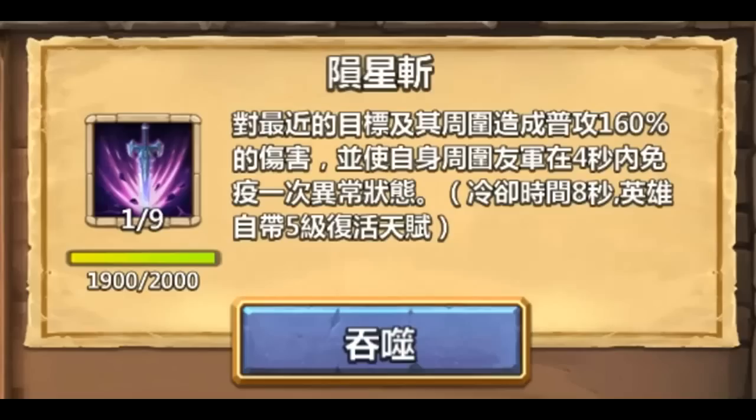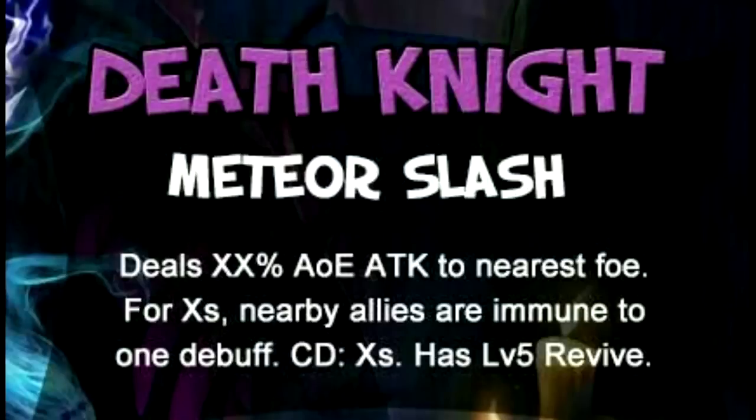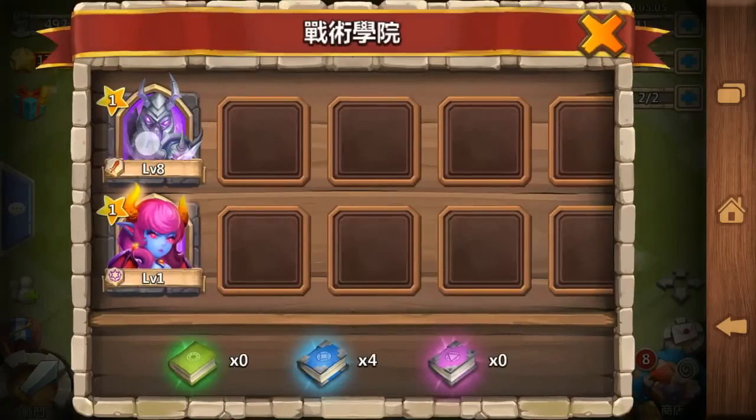This is the 1 of 9 skill — you can stop the video to read it slowly. This is 1 of 9 and this is the English version of the skill: Meteor Slash. Now we are getting him to 2 of 9 — you can stop the video to see the difference. And yeah, let's move forward.